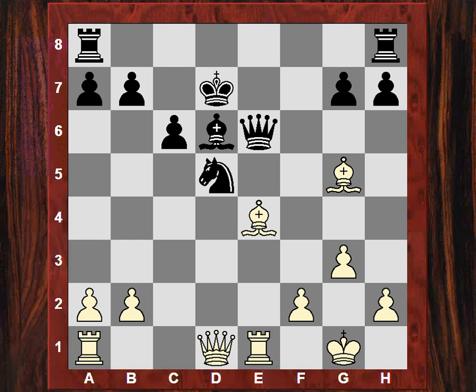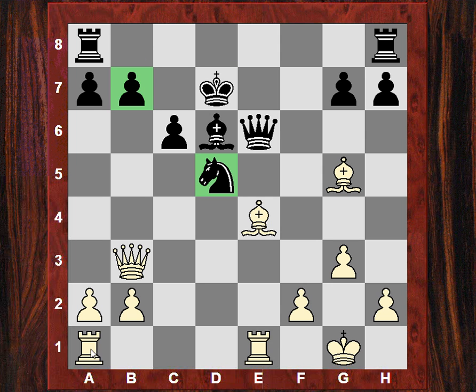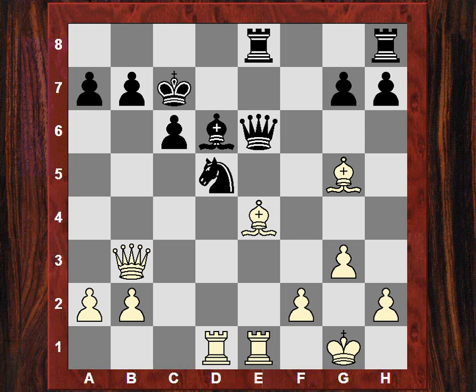Black stands terribly worse, and now the nice little move Qb3, applying pressure on b7 and d5. Bring the rooks in - the rooks are blasting down these two files thanks to the careful pawn breaks: e4 followed by d4 from white earlier. Kc7, now Rd1. Lovely position to have with the white pieces. Rae8 and now white takes on d5.